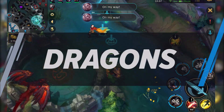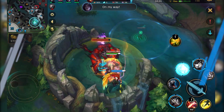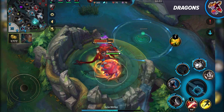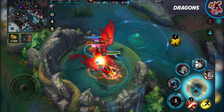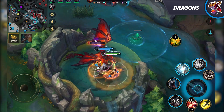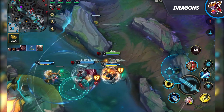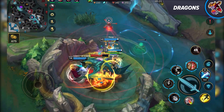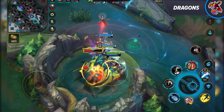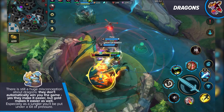We're now going to be talking about large objectives. After 4 minutes, the very first dragon spawns and killing it awards a major team-wide buff. There are 4 different versions of elemental dragons and they all grant a different buff. The dragon itself has a 4-minute respawn timer, and after slaying 4 of them, the elder dragon spawns. All dragons have their use and offer benefits for the team, but there is a huge misconception — they don't automatically win you the game.